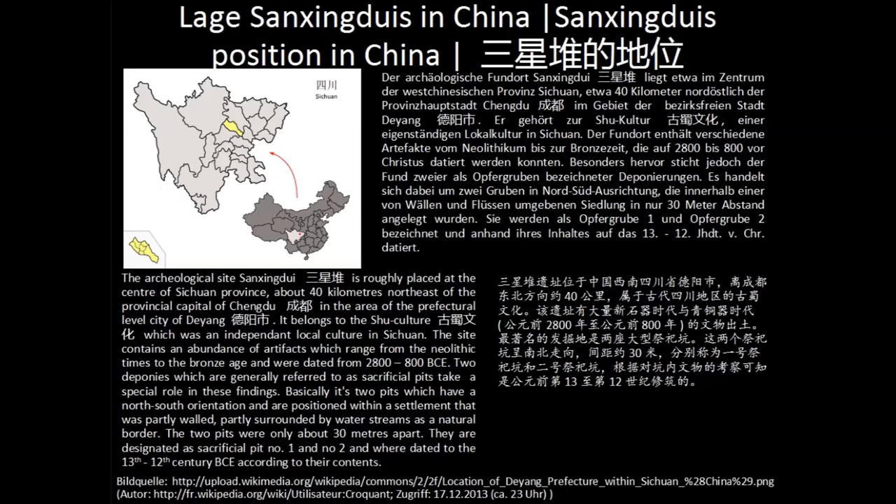The archaeological site of Sanxingdui is roughly placed at the center of Sichuan Province, about 40 kilometers northeast of the provincial capital of Chengdu, in the area of the prefectural level city of Deyang. It belongs to the Shu culture, which was an independent local culture in Sichuan.